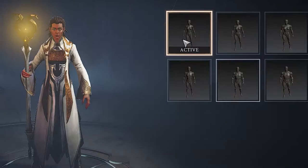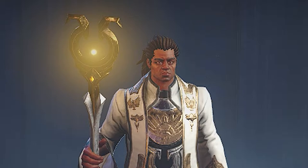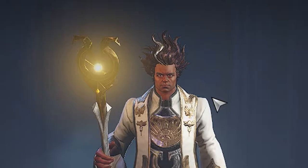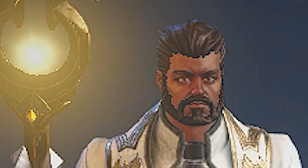Like most RPGs, you get to choose your character's body type. You can be a female or a male depending on what you want. You also get to choose a face, skin tone, and hair — it can look like Dragon Ball Z. You can also put facial hair on your guy.